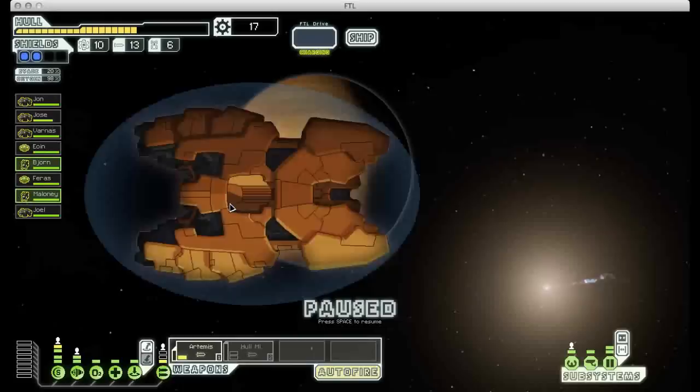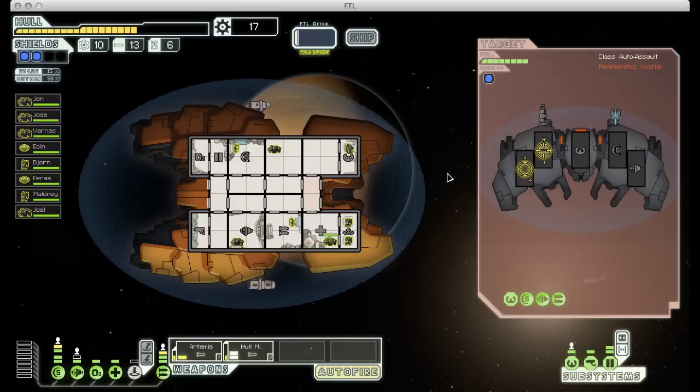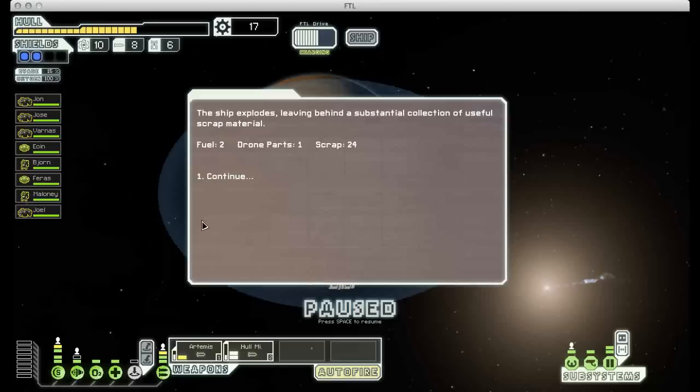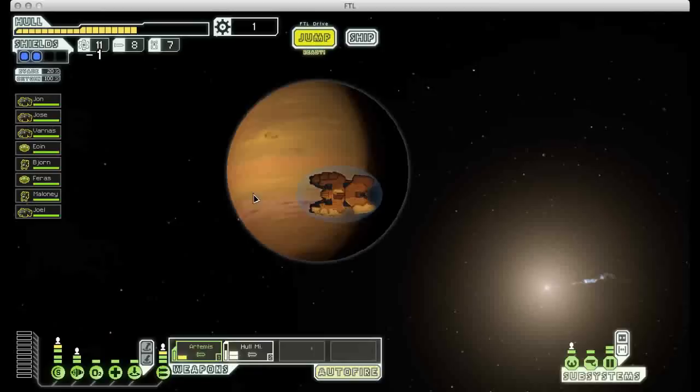Looks like we will just make it to the exit in time. That is an automated scout, which would be a problem except that I actually have enough ammo to deal with this guy. There go his weapons. That one missed, so I'm going to target his engines. That one also missed. There we go.